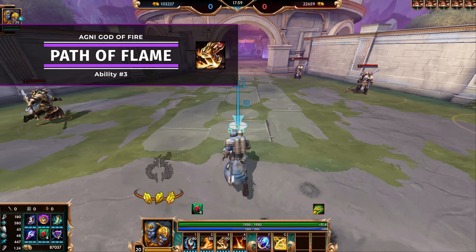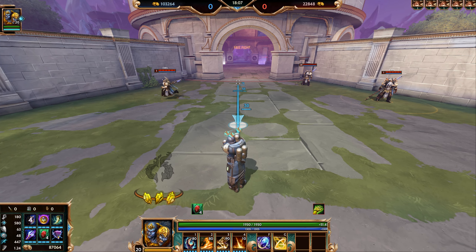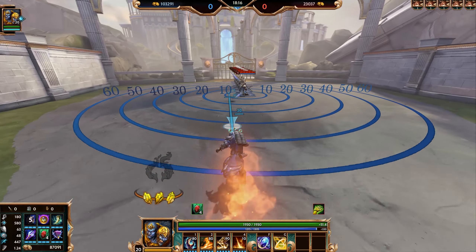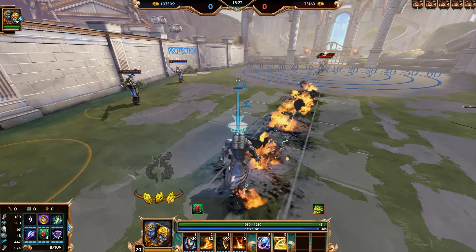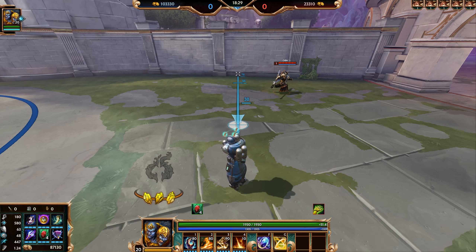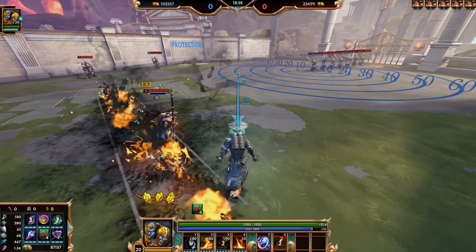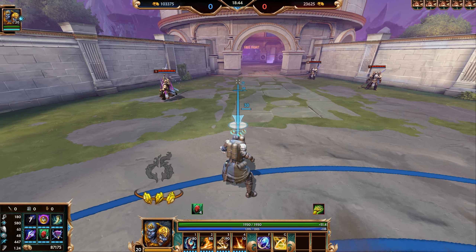Agni's third ability is Path of Flames — this is your escape and your initial clear. Just make sure when you're dashing, you're dashing away from the enemy, not towards them. When you activate the ability, Agni dashes forward leaving a trail of fire — a small trail behind him and the rest in front. Any enemies that come into contact with this area of effect or that you dash through will start taking burn damage every half a second. To get the best effect, put your Noxious Fumes down and then dash through the enemy, forcing them to stand in it for a couple seconds. That tick damage lasts approximately two seconds.